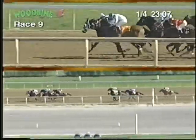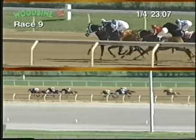Second to last is Eastern Warlord, and trailing is Surrounded. They continue that journey along the backstretch. Very Professional on the outside, Worthy Touch to the inside. Very Professional by a neck.